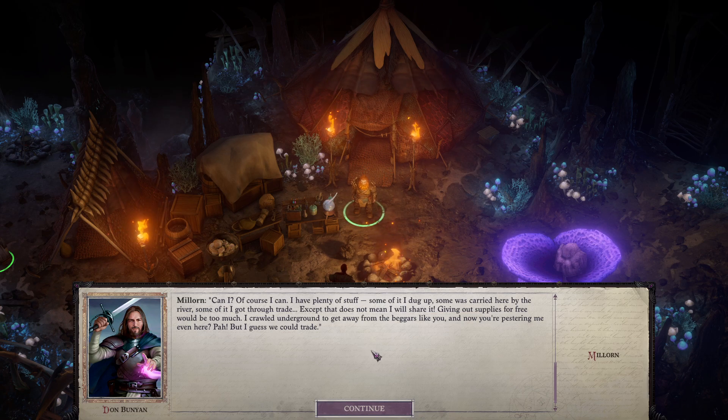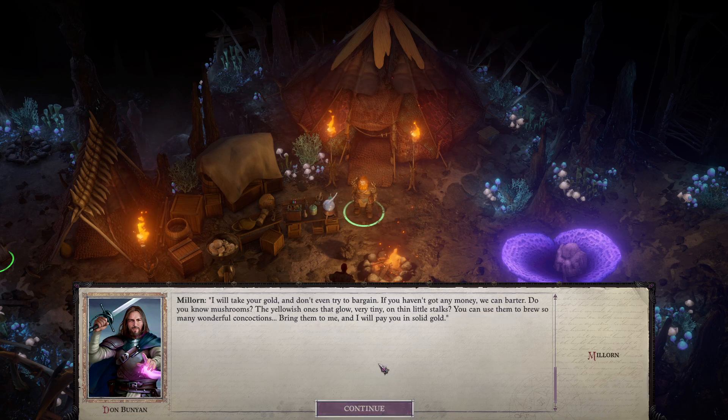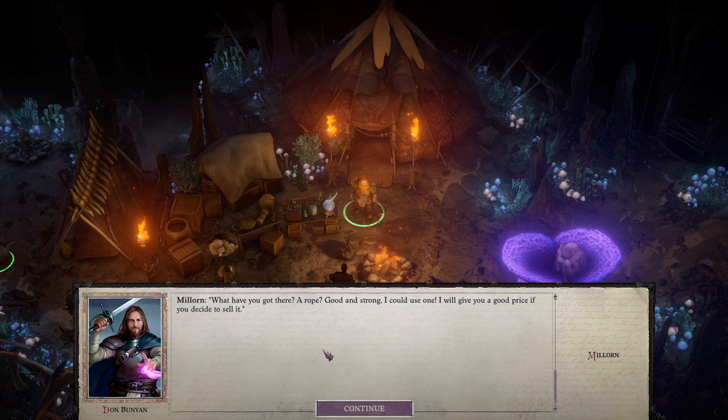Except that does not mean that I will share it. Giving out supplies for free would be too much. I crawled underground to get away from beggars like you, and now you're pestering me even here. But I guess we could trade — I'll take your gold. Don't even try to bargain. If you haven't got any money, we can barter. Do you know mushrooms? The yellowish ones that glow, very tiny, on thin little stalks. You can use them to brew so many wonderful concoctions. Bring them to me and I'll pay you in solid gold.